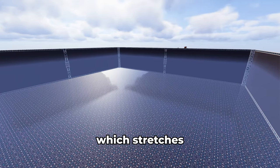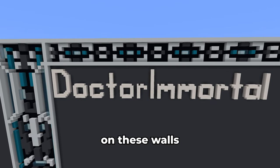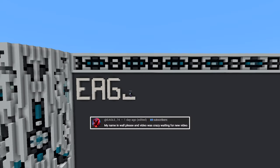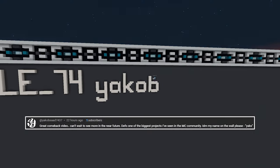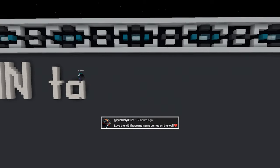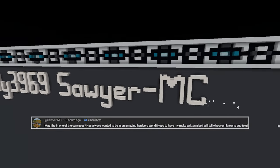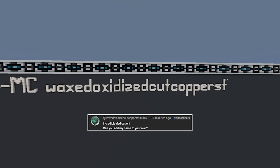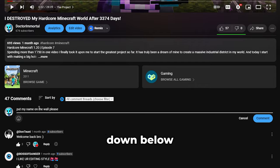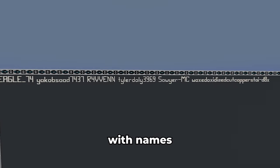Last episode, I made this massive perimeter which stretches a thousand by a thousand blocks all the way down to bedrock. With that came a new tradition to add names on these walls — specifically your names. Here are the first couple of names that will be placed on the wall. Thank you so much to everyone who left a comment, and if you want your name on here as well, simply comment it down below. These are the first six names, and I'll continue this until all the walls are fully filled.